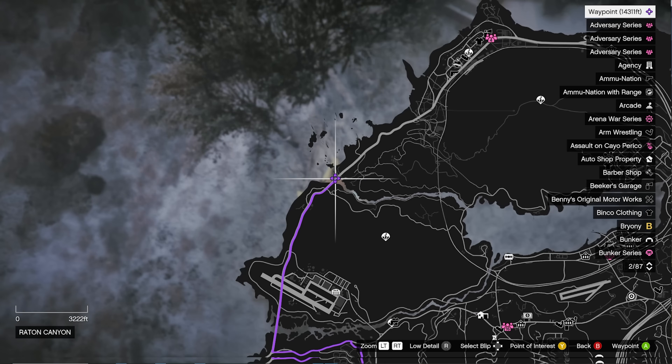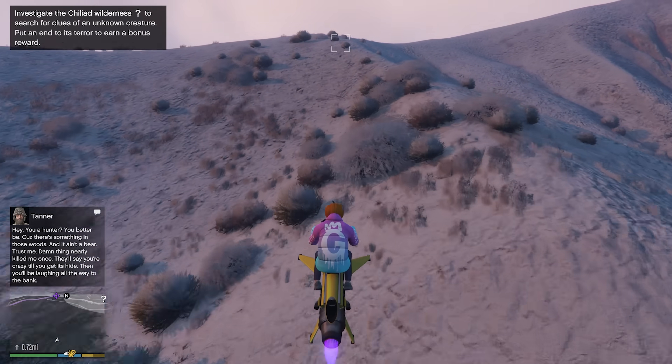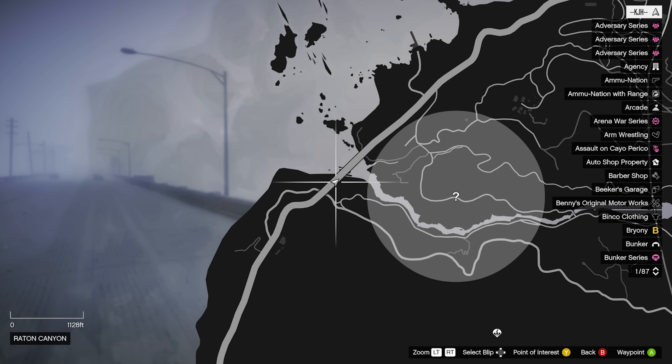You're gonna head to this location right here on your map. Once you get close, you'll hear: 'Hey, you're a hunter — you better be, because there's something in those woods and it ain't a bear. Trust me, the damn thing nearly killed me once. They'll say you're crazy till you get his hide, then you'll be laughing all the way to the bank.'